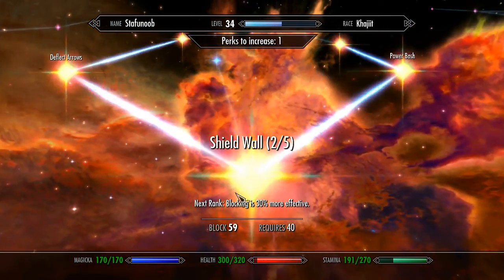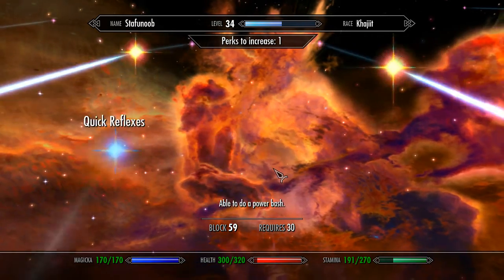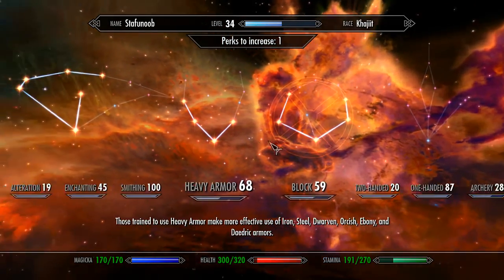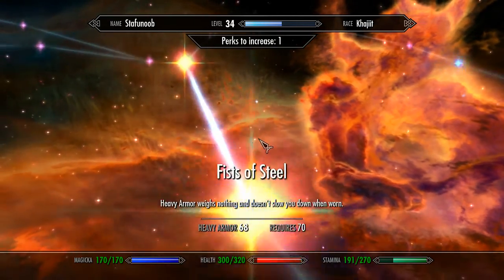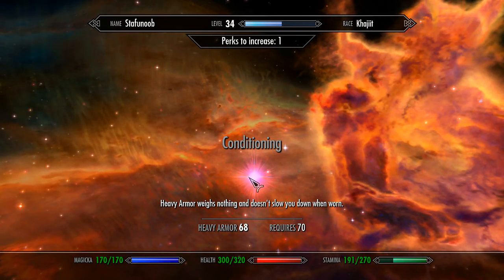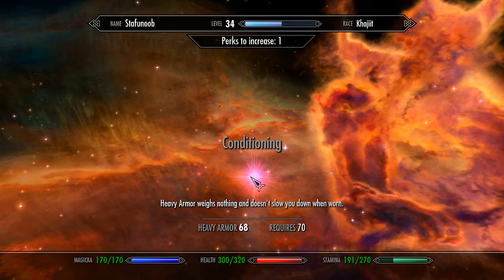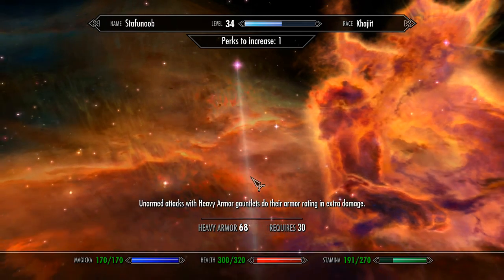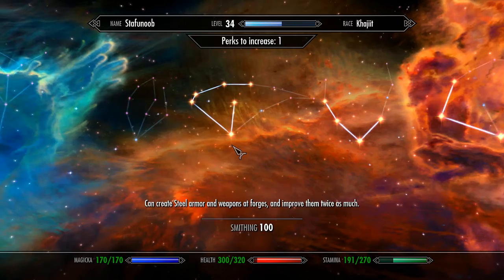I specced a little bit into block — I need to finish out the shield wall, and that's it for this. I just need to finish out the shield wall. Heavy armor: I need to get 70 heavy armor so I can use the Conditioning perk, and heavy armor weighs nothing — it doesn't slow you down when worn. So basically all my heavy armor doesn't count towards my inventory weight.